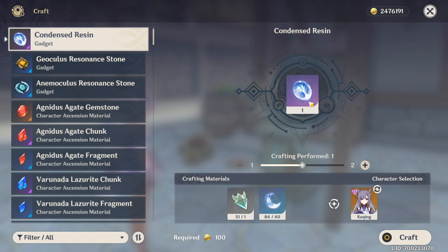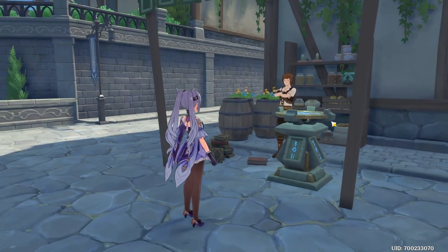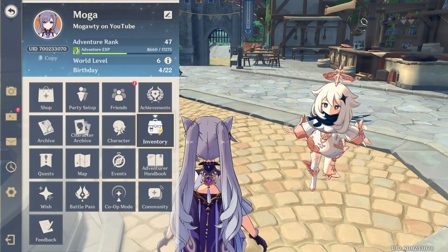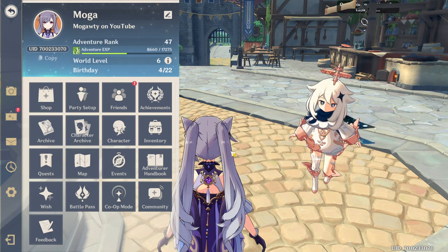Hello Moglets, today we're taking a look at what you get from condensed resin. Side note, you can only have three at a time, which is interesting. As you can see, you need 40 resin to make one. So keep in mind, we're using twice as much resin for something that costs 20.